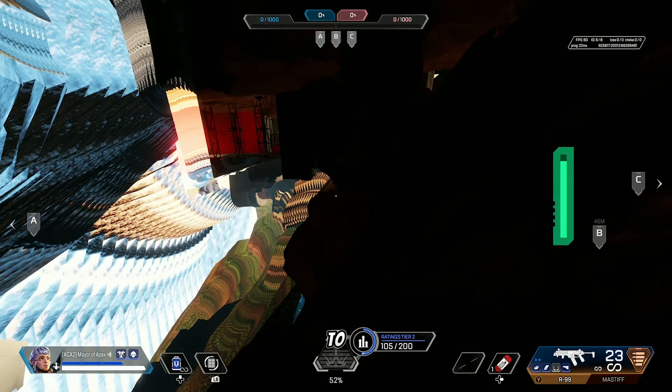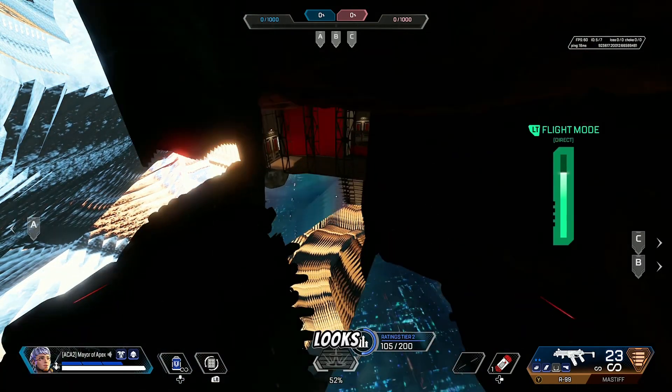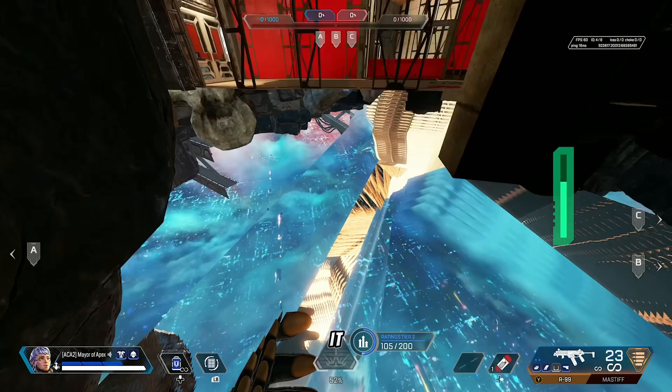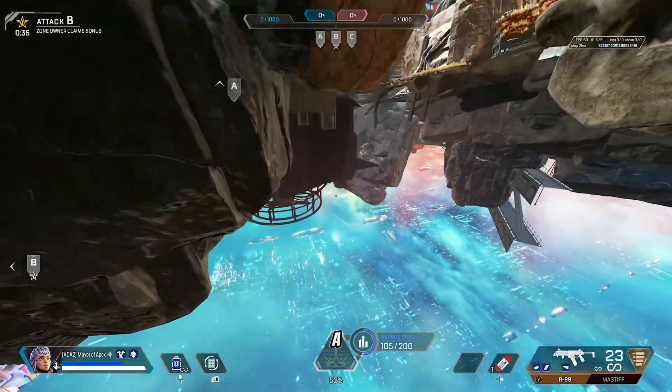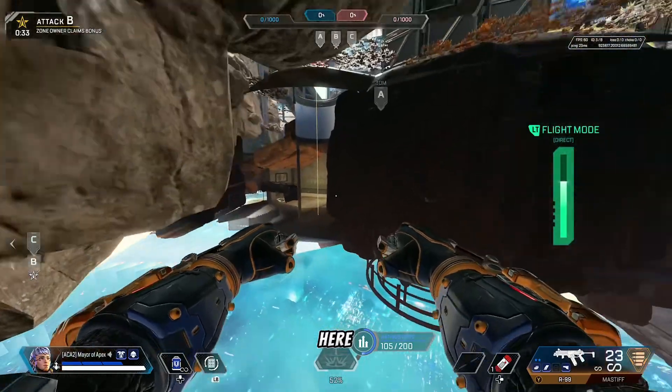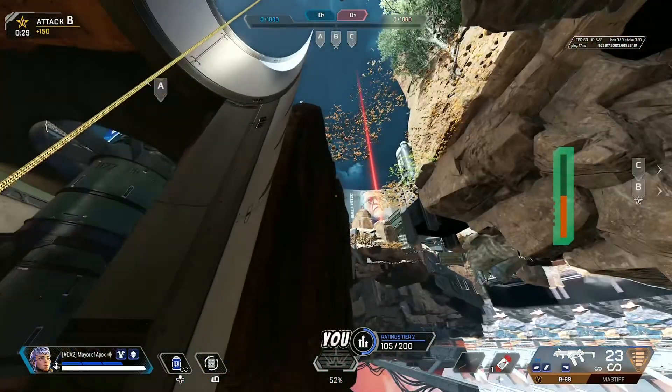Once you get to this part, you're just going to want to glide onto this invisible wall. It looks really trippy but you can land on it and it's safe. Now if you want to capture A, you're just going to slide down right here and then fly to this zip line.